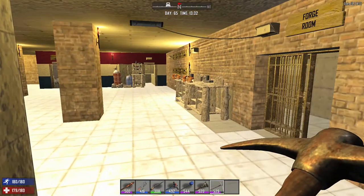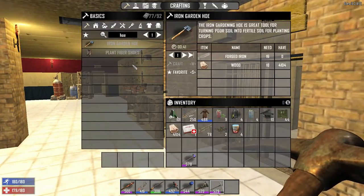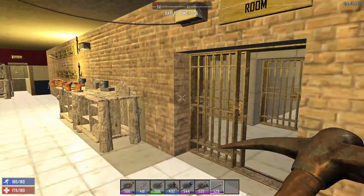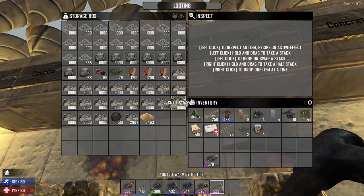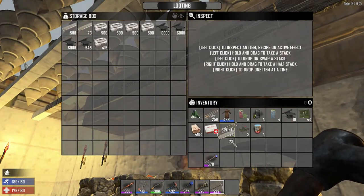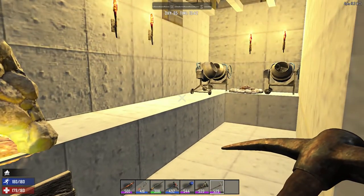First things first — to do a farm you need a wonderful thing called a hoe. To make a hoe we need forged iron and wood — makes sense. Let's go into the forge room. This will also help you guys see around the base. That should be plenty of forged iron — go ahead and craft that up. Now let's talk fertilizer.